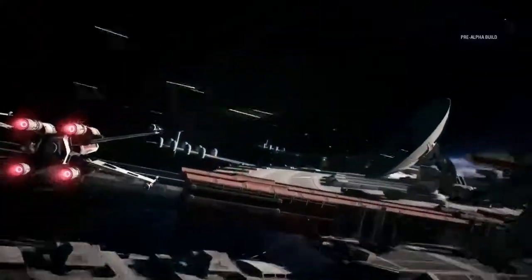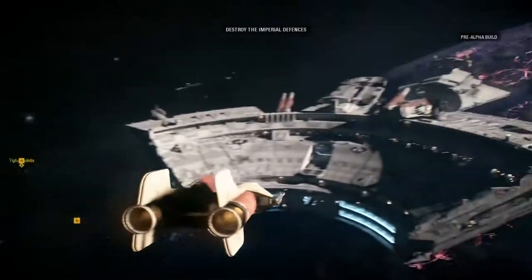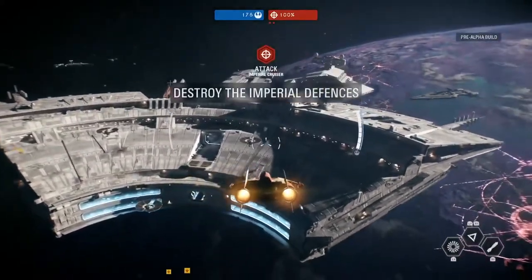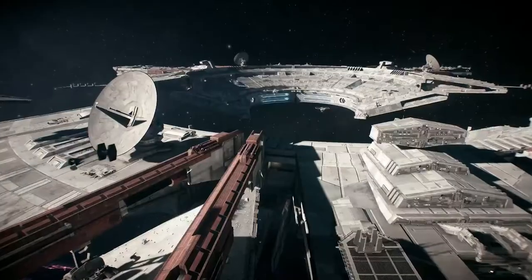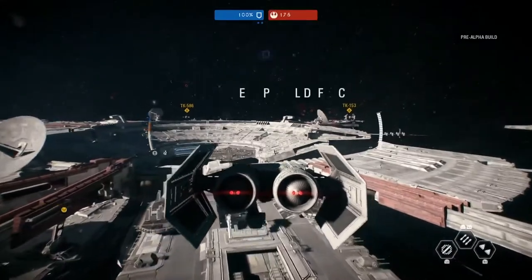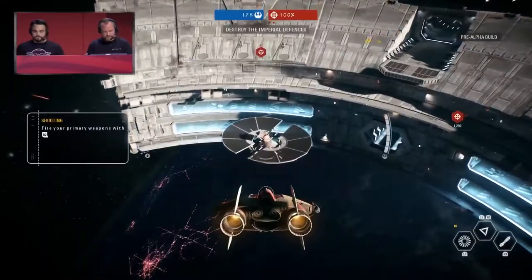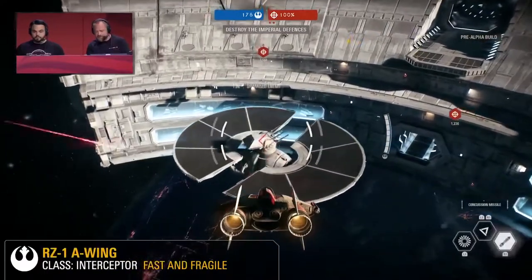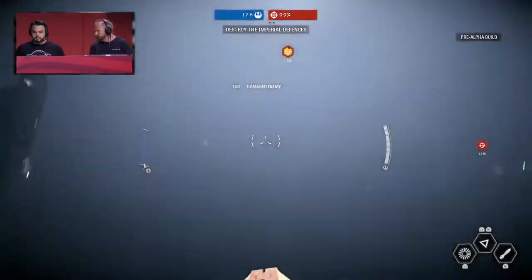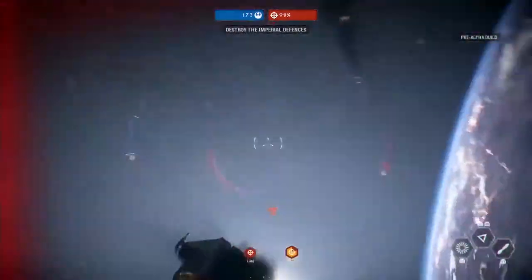Take out those defenses or our bombers don't stand a chance. Imperial Cruisers are defending the docks — we need them taken out. Alright Rob, so we're here at Phase 1 of Starfighter Assault. What is the objective? Well, you can see the Rebels need to take down the Imperial defenses. The turrets and the Imperial Light Cruisers need to be destroyed. And the Empire just has to make sure they take out the Rebel scum.